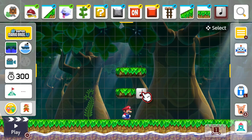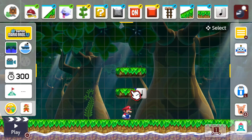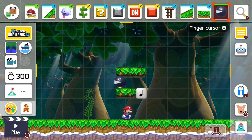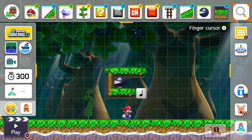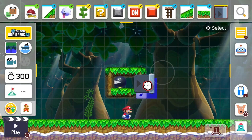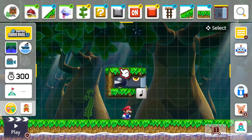Then you need a note block — I'm going to place a note block there. You need a chain chomp obviously, so let's get the chain chomp in. It needs to be unchained, so you hold down on it and select that one. Don't put the normal chain chomp on the stump. You're going to close the back off, and then put a one-way gate. I don't know if it works with or without the one-way gate, so we'll test that in a minute. But as you see when it spawns... that didn't go well. Needs to be further back.